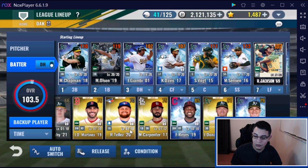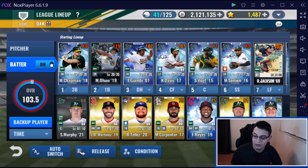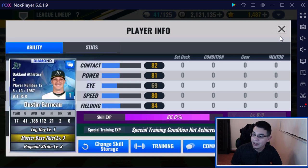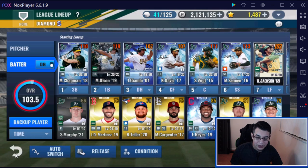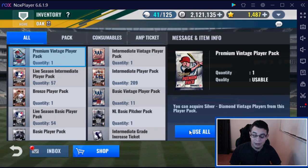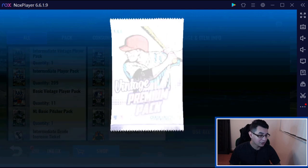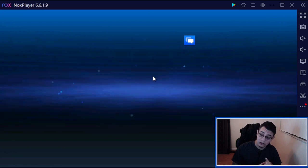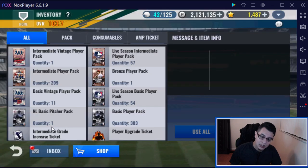We're basically done here with the pack opening. Oh, yes there is — we do have a Vintage Player pack, which we're going to open up now. And here is our legend. Lightning bolt? No lightning bolt. Should be a legend. It really should be. Alright, so that's basically it, guys. I don't have anything more to show you guys — that is basically everything we have.